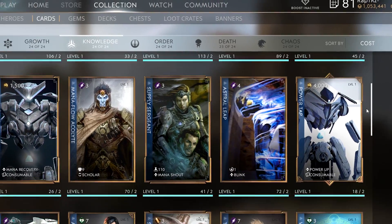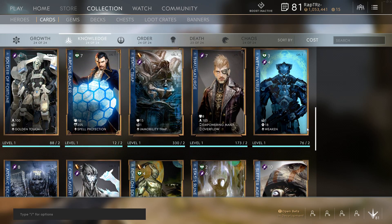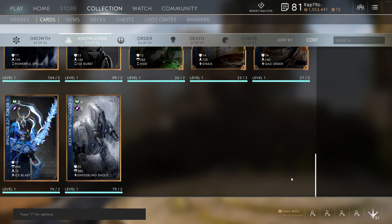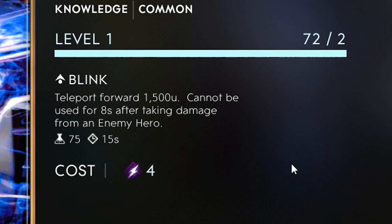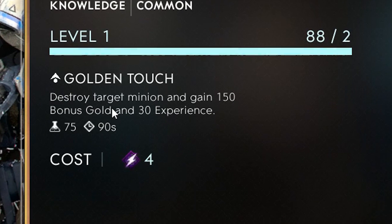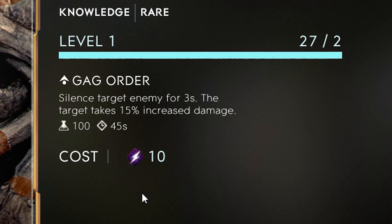Knowledge favors a tactical playstyle to outwit your enemies. This affinity can help provide self-utility for a hero to gain an advantage over their opponent, and can favor various heroes including split pushers, carries, or mages. Example effects: Astral Leap — Blink, teleport 1,500 units forward, cannot be used for 8 seconds after taking damage from an enemy hero. Soldier of Fortune — Golden Touch, destroy the target minion and gain 115 bonus gold and 30 experience. Sleeper Agent — Gag Order, silence target enemy for 3 seconds and the target takes 15% increased damage.